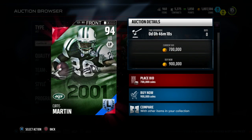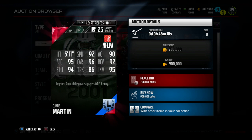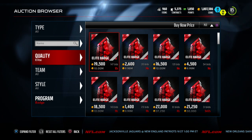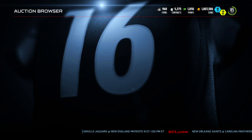Here's Curtis Martin, $900k. This is a card you pull from packs — 94 overall, the 2001 edition New York Jets Curtis Martin: 92 speed, 96 carrying, 95 juke move, 86 trucking, 94 elusiveness, and 95 acceleration. Also, elite badges — since the X-Factor packs do guarantee you an elite badge, elite badges are currently going for $25k.